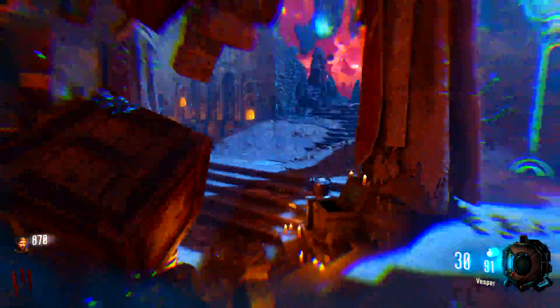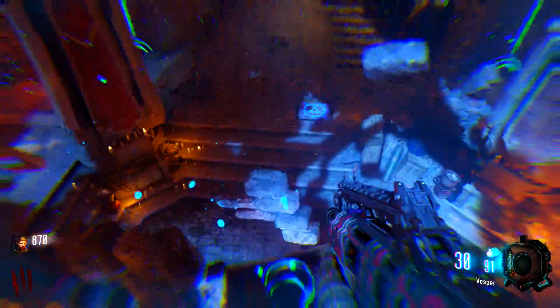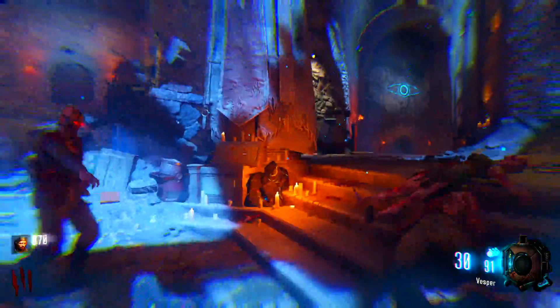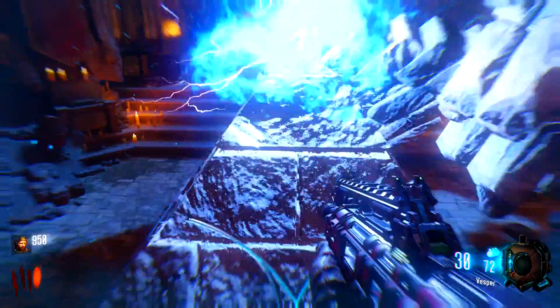For this glitch, what you need to do is come all the way over to the Deheizendrakon location and go ahead and activate anti-gravity. Then push your way up against this pyramid and simply just double jump and push forward.